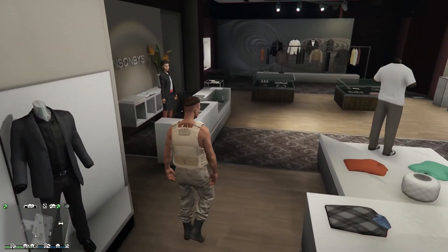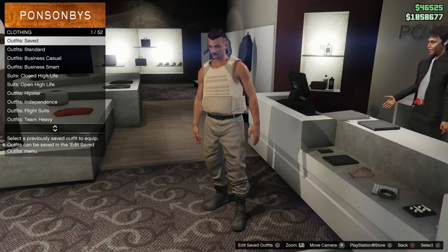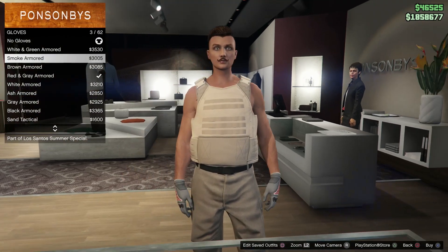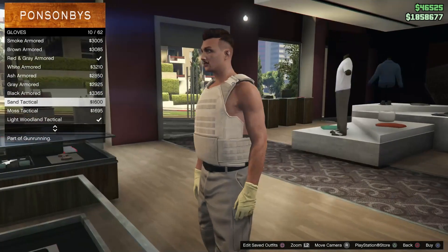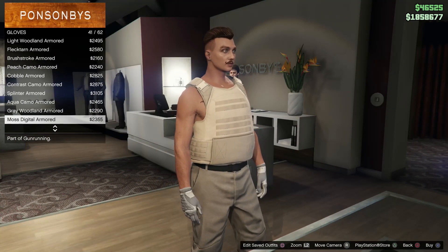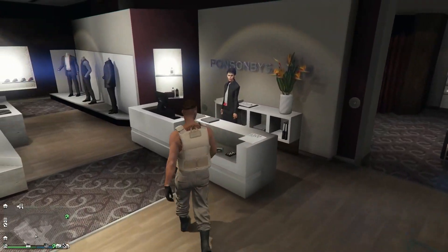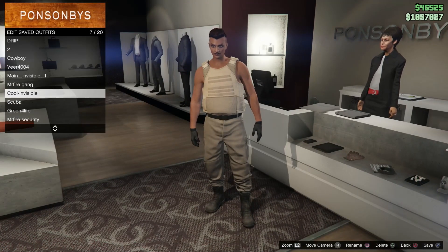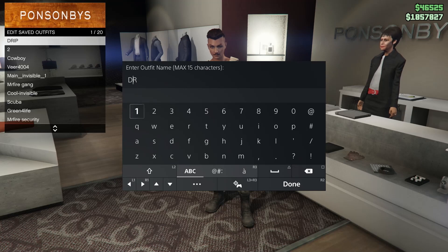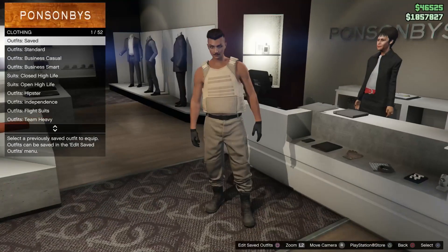Once you have equipped utility vest number 43, make your way to accessories. Go to gloves and equip any gloves that go with your outfit — I had tan joggers so I picked matching gloves. After that, go back to the counter, click on browse outfits, and save this outfit in slot number one. You can name it whatever you want; I named mine 'tan' because I had the tan joggers on.